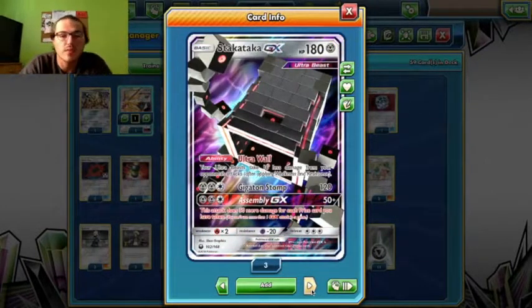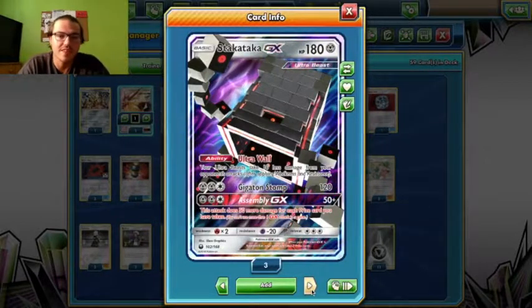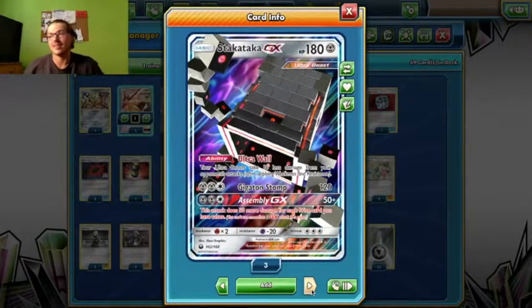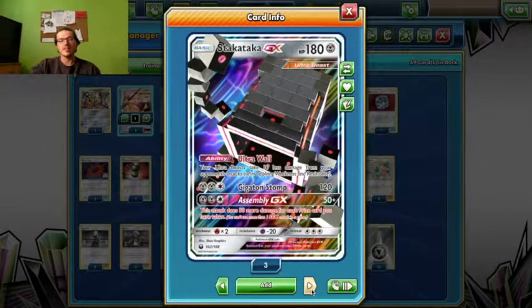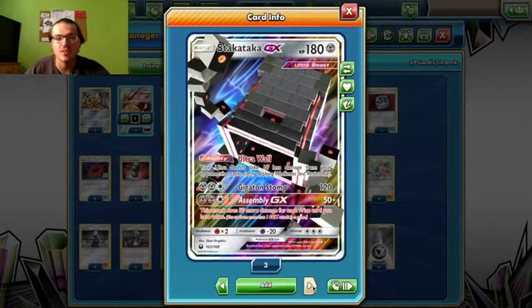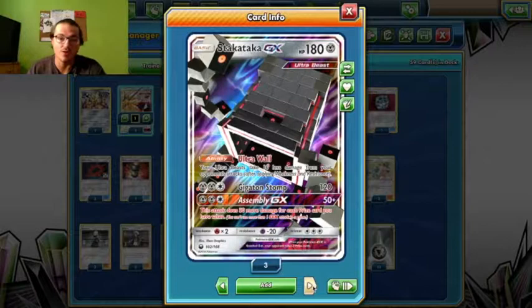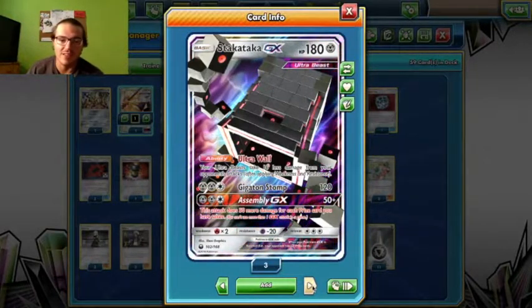We are running 3 Stakataka. Ultra Roll is one heck of an ability — taking 10 less damage from attacks has changed the tide of some games. Assembly GX is good. Gigaton Stomp is kind of a last resort attack; I've had to use it in a matchup before. 120 is a good amount of damage, though it does cost 3 energy.